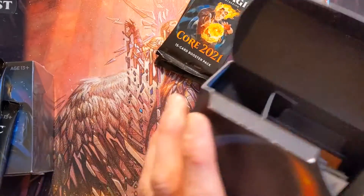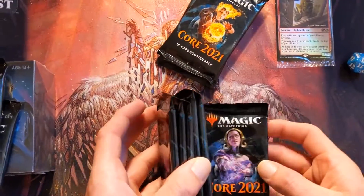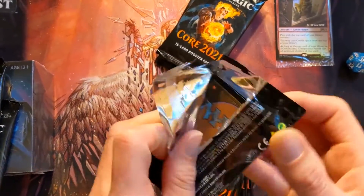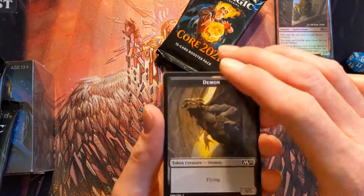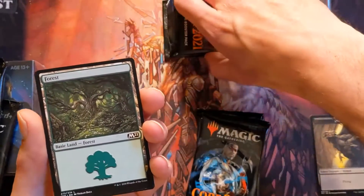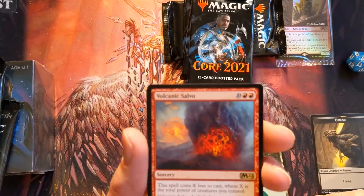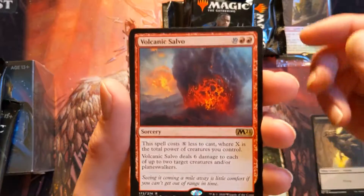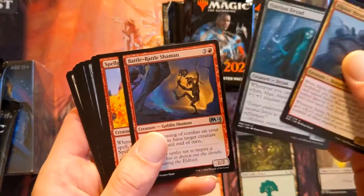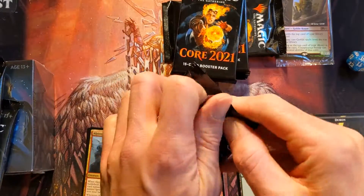It's got some codes and everything else — I guess the rest is just standard stuff. So we've got one, two, three, four, five, six packs. These are backwards just like last time, so I'm going to turn them around. All right — Volcanic Salvo is our first rare!